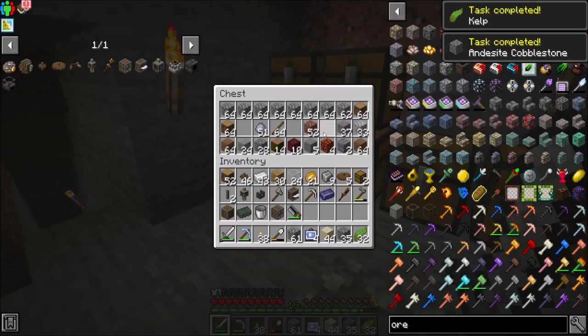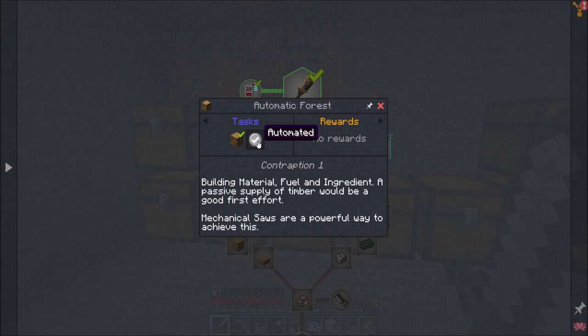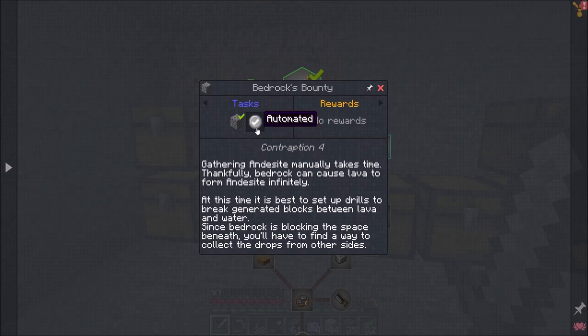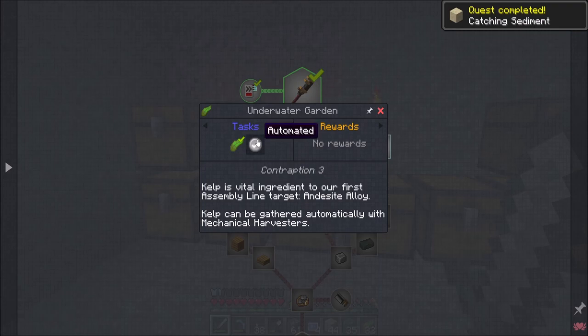Andesite cobble, sand, and kelp — I think we've got a lot of these things already, we already started on some of this stuff. We still have some sand — that's neat. So a passive supply of timber would be a good first effort — mechanical saws are a powerful way to achieve this. Gathering andesite manually takes time; thankfully bedrock can cause lava to form andesite indefinitely. It is best to keep up drills to break generated blocks between lava and water.